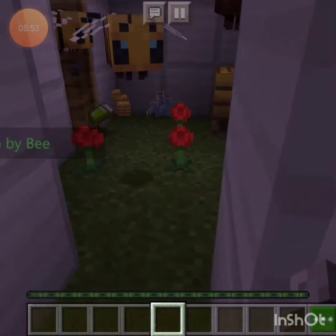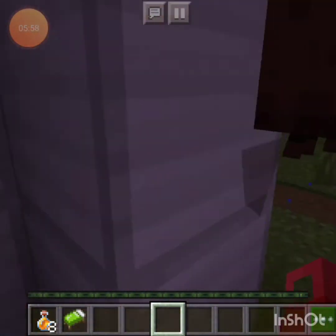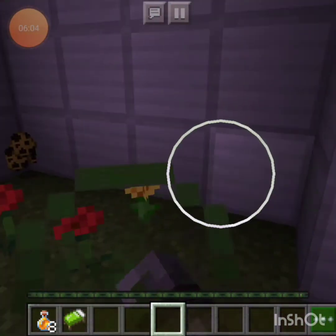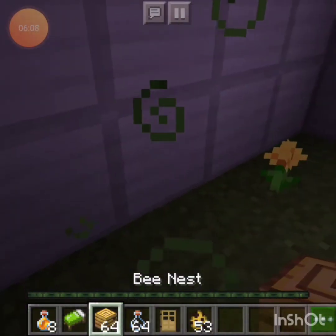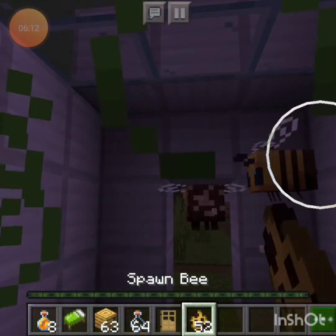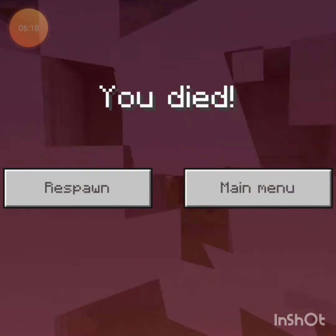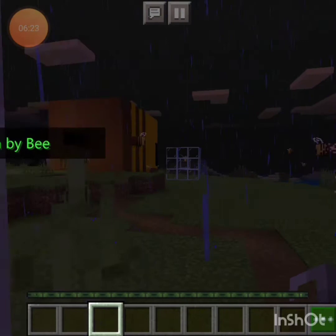The other way to make a bee angry at you is this — so as you can see, when you destroy a bee nest, the bees won't be too happy. So yeah, don't do that.